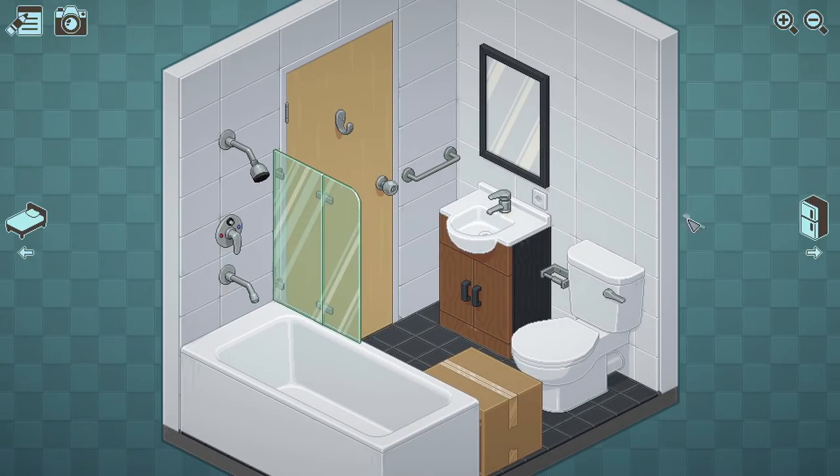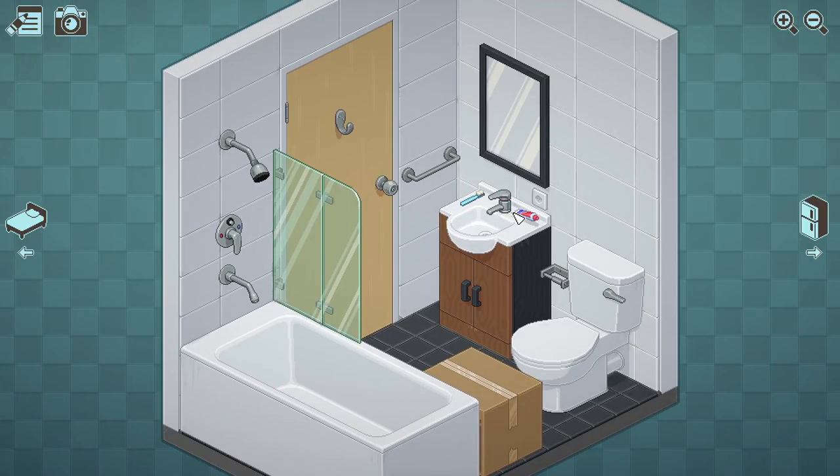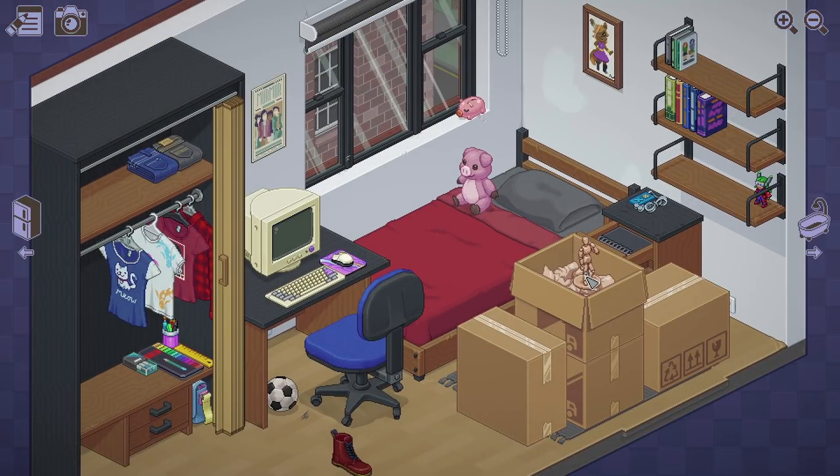A toothbrush and toothpaste go in the bathroom — we haven't packed this very well, have we? An arty mannequin thing for the art area. Now we're getting into slightly more modern tech — look, it can play CDs now, we've upgraded from tapes. A shoe, and then a case that's got CDs in it. Let's move the books up to the shelf and put the CDs next to the thing that plays them. The other shoe goes there too. There's also a huge big boot, which gets tucked under the desk.